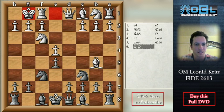It is clear that taking on e4 is very, very dangerous. Black has two possibilities: he can play Bc5 or he can play d6. Both of them are playable. I will show you how to play d6 because I think this is somehow easier.